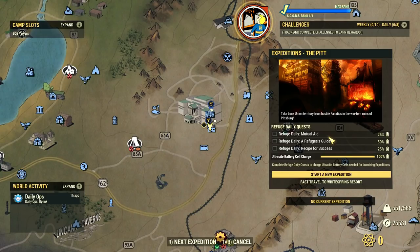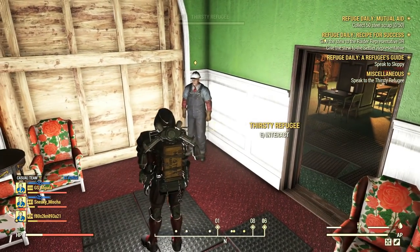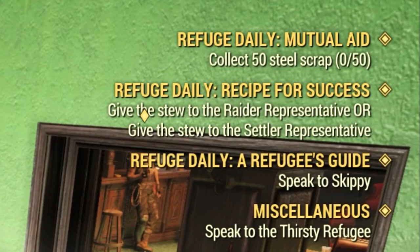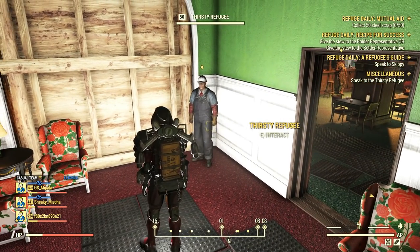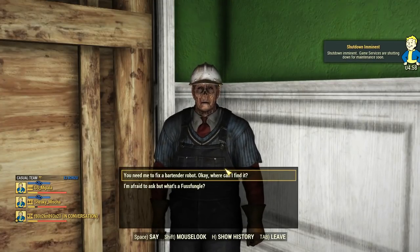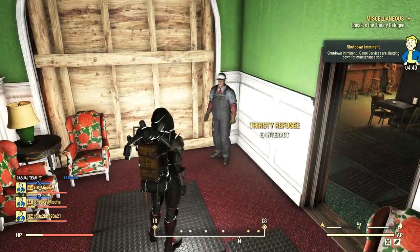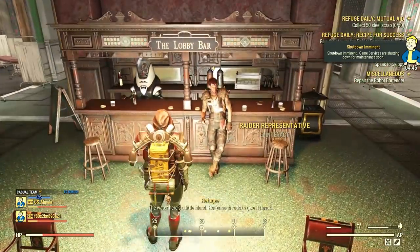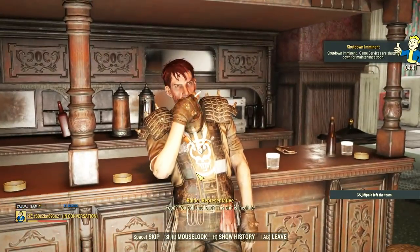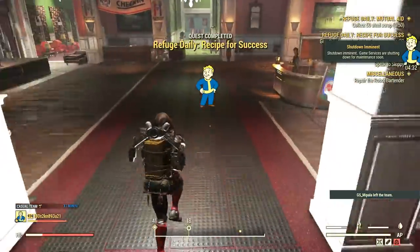After completing Responders Reborn, the three dailies, and one expedition, I noticed some new missions inside the refuge — one called 'A Refugee's Guide' and another about a thirsty refugee. Sadly I couldn't test them since the service went down shortly after, but there seems to be more Responder content to explore. The Pit and expeditions themselves are definitely material for another video — there's a lot to cover, so stay tuned.